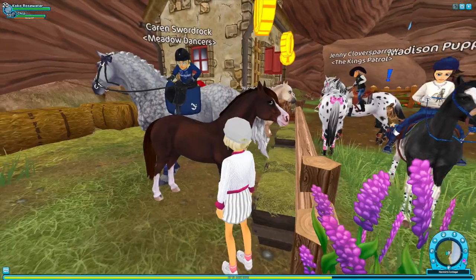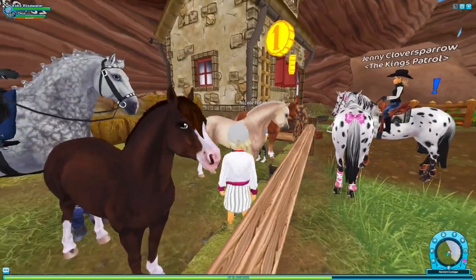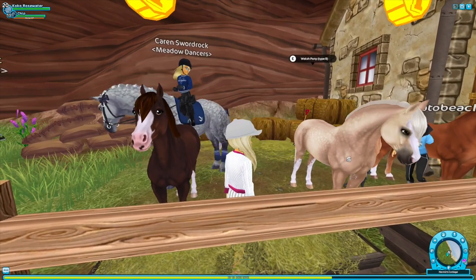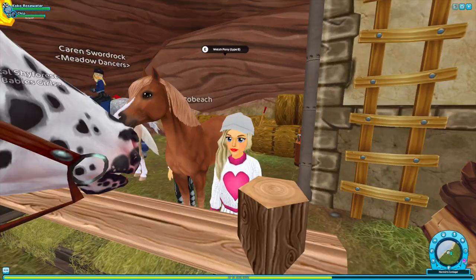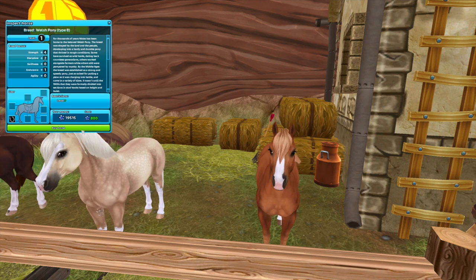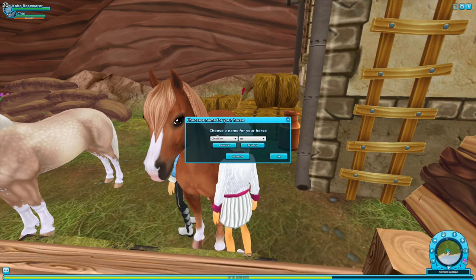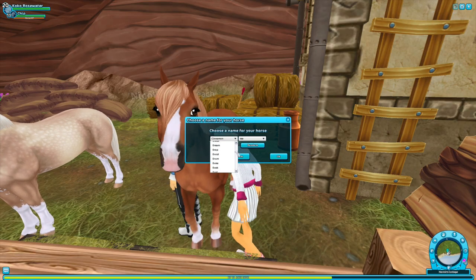I also like this one — it's more unique. You know what, I'm gonna go with my gut. I'll get the chestnut, and if later I really like the Welsh pony I can get the other one. Is it boring? Possibly. But do I care? No. And they're only 800 star coins, which I think is actually fair. I like the eyes on this one, so we're gonna go with it.